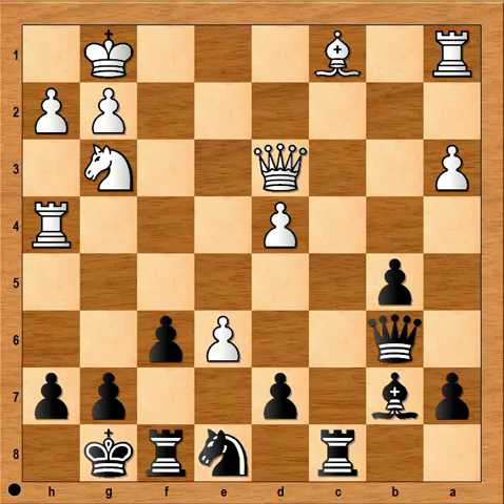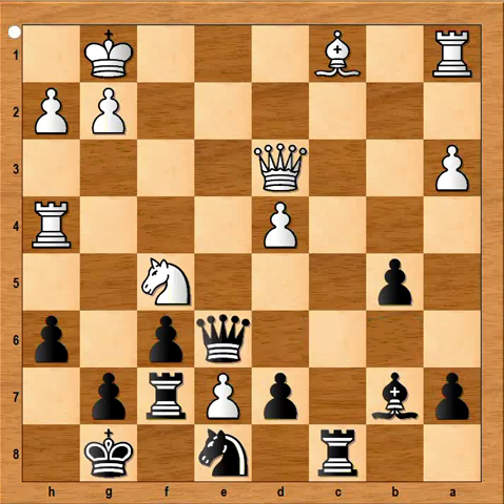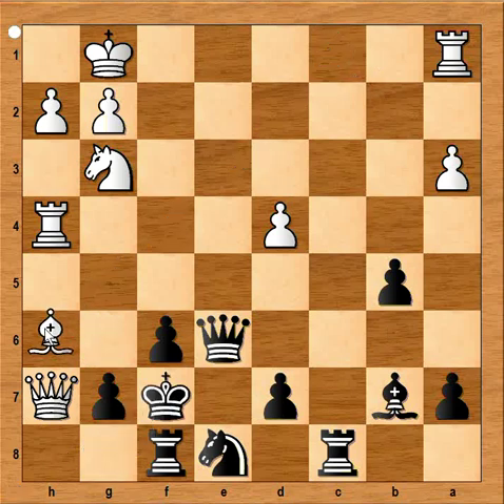How should black defend the pawn on h7? The first move that comes to mind is h6. This wasn't played in the game, but let's check what would happen: e7 can be played attacking the rook, after rook to f7, knight to f5, and after queen to e6, even bishop takes pawn on h6 is possible and the black king would have a hard time. In the game, black made a cool move — he captured the pawn on e6 and allowed white to capture with queen on h7, which is check. King to f7, bishop to h6, and it is black to move.